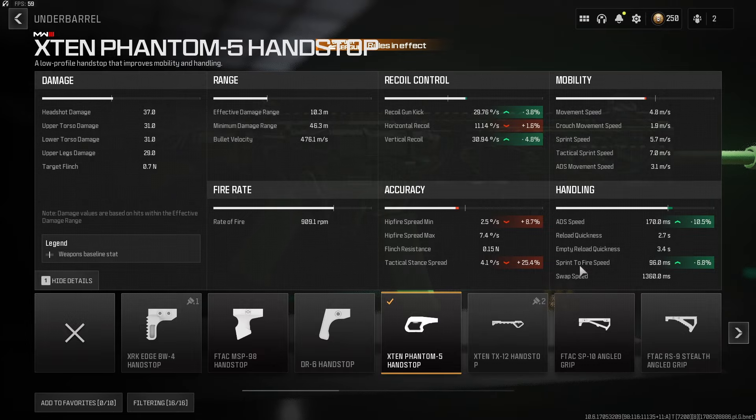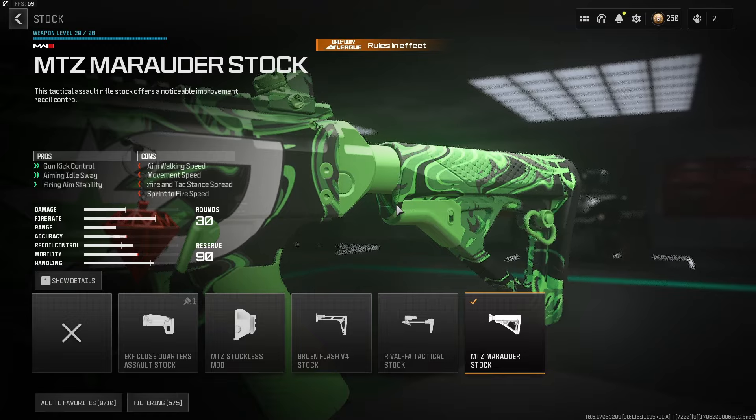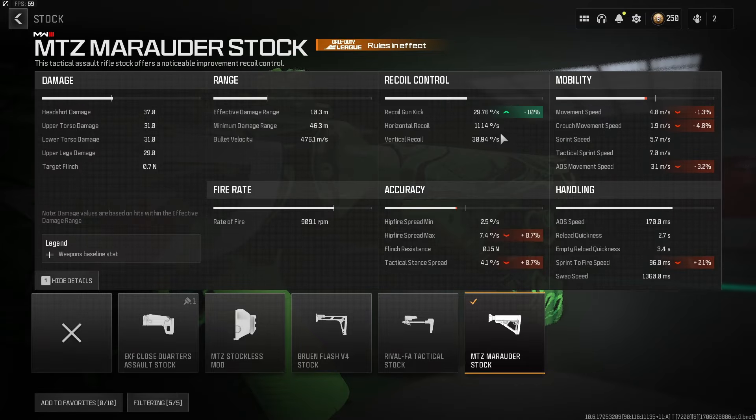However, if you want more recoil control, try out the F-TAC SP10 angled grip. The MTZ Marauder stock is another buff to your recoil, specifically your gun kick control, just ensuring a smoother ride while you're shooting.